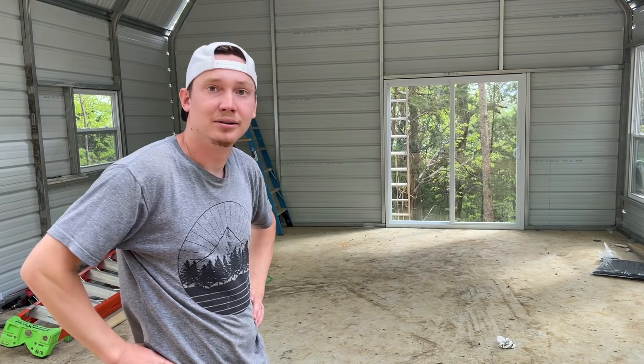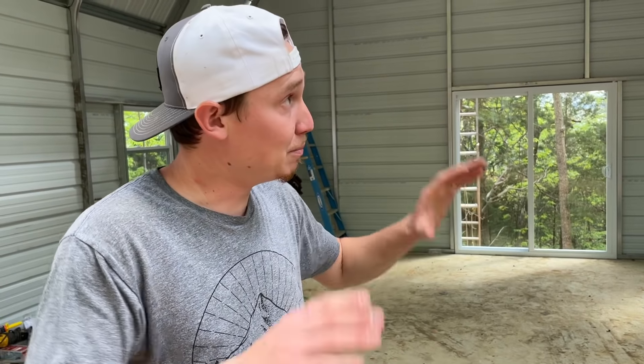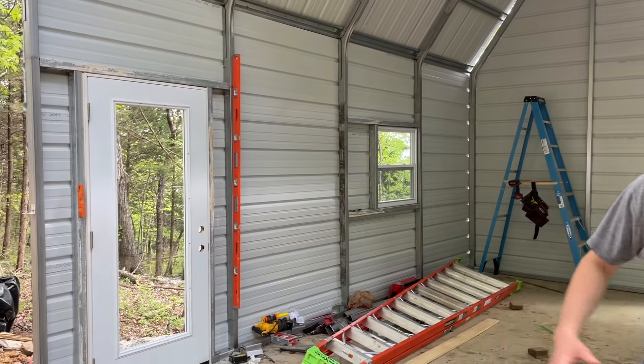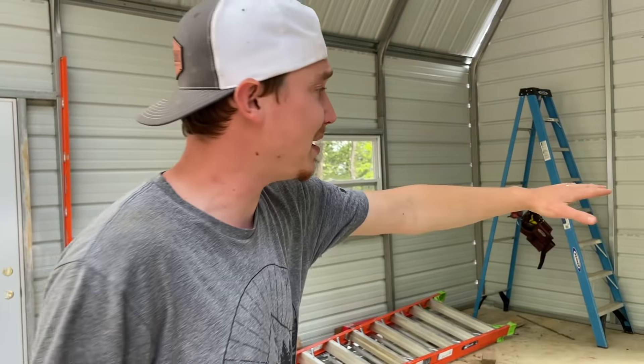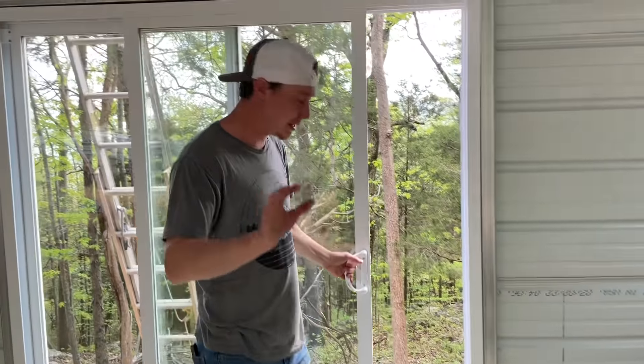This front part right here is going to be super simple — all we got is that roll-up door and we can actually use the skid steer over here to lift up some of these panels. That was the most difficult part — that back wall. The guy who came out to drop off the package was actually talking about this barn-style metal building. He said this is the most difficult build you can do. Because of how many cuts and the way the roof is laid out — he said if you can build this one, you can build any one of them.